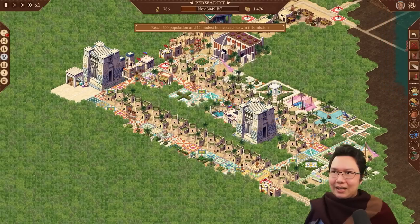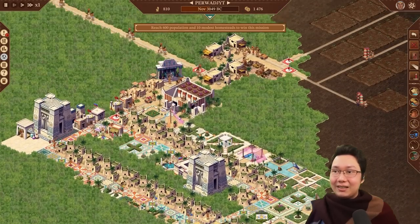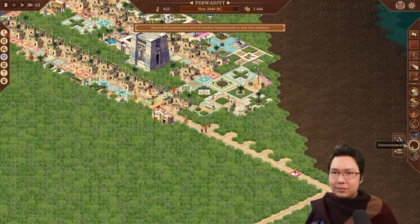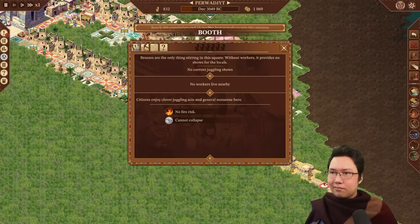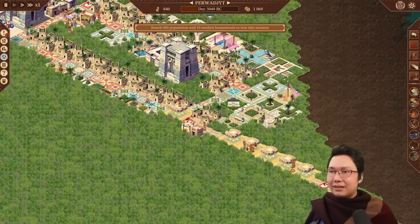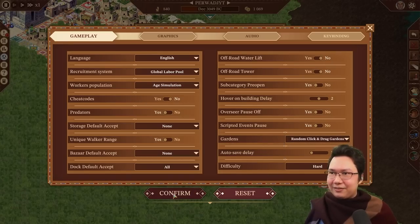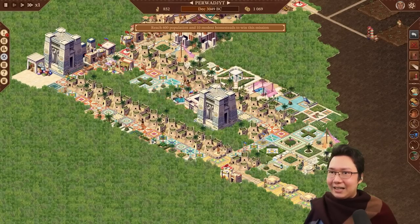It seems this mission does have 'this house cannot evolve as there's hardly any entertainment' — so the balance seems to have been maintained. I assume we can just do what we normally do and get more booths going. No workers — wait, did I not save the global labor pool setting? I wasn't pressing confirm — that's why. Confirm — okay. And then all of the booths have entertainment. Let's see if that's actually enough.